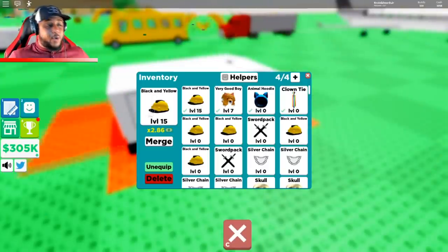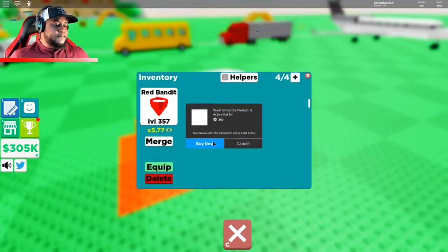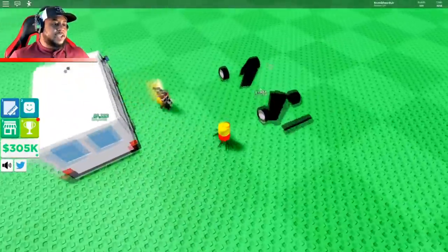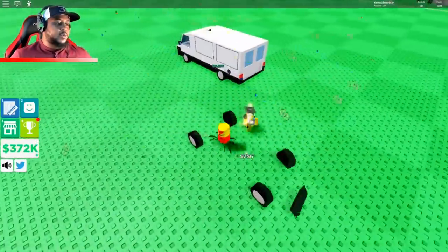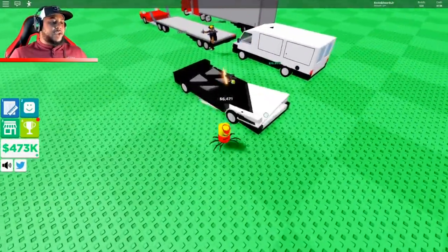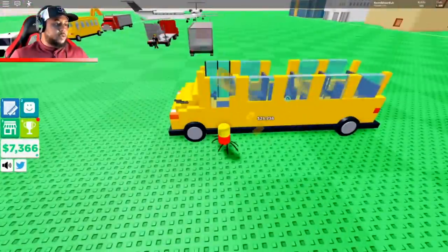My level 15 brings 2.86 times the cash but the red bandit is 3.44 — let's merge and equip the red bandit. That's gonna help us get even more cash. We're at 305,000 — 339,000. School bus is 500,000, we're getting close. 440, 473, 500,000 — that should do it! Let's get the school bus — placing it right there. 63,000 every time we finish the school bus!